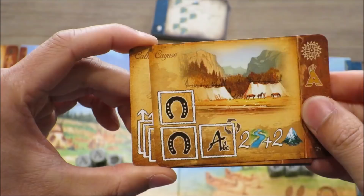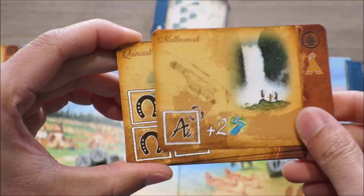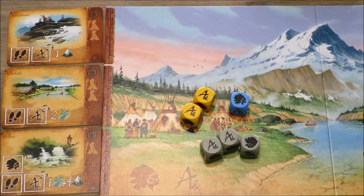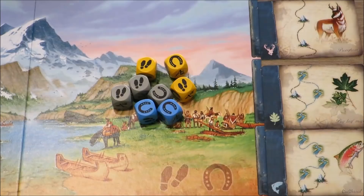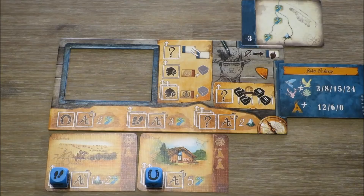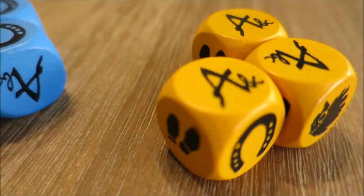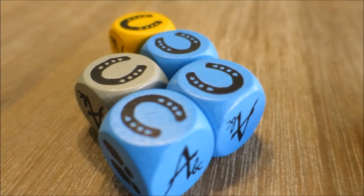Players essentially try to obtain these cards to help them win the game. On a player's turn, players can either choose to obtain all dice from the meeting area, or all dice from the reconnaissance area, or recall five of their own same coloured dice from anywhere on the game board, including an opponent player's game board. If players choose to play dice from their stock in their action zone, they must do so with at least one die, and only with the same face type per turn.